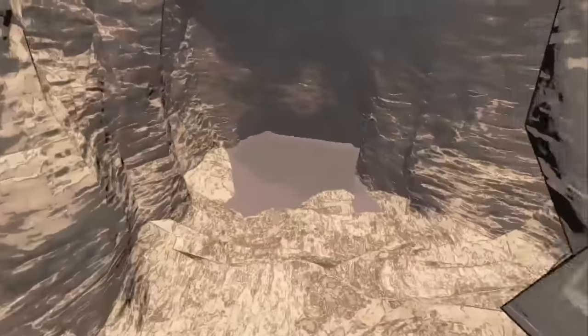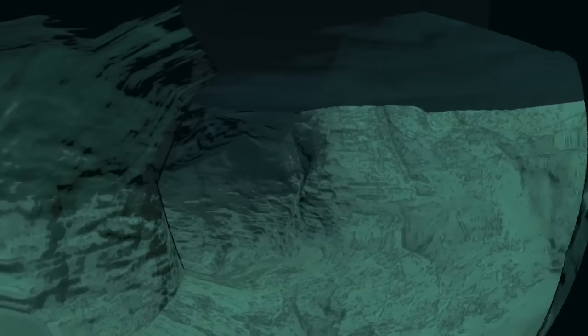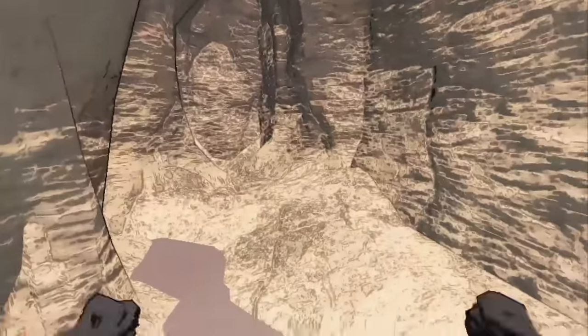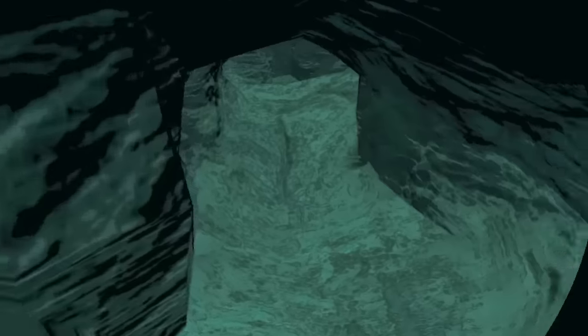One last cool feature in the caves is that you can actually go underwater to access new parts of the cave. When you see water, it's not just a dead end — you can crawl down it, navigate through it, use pockets for air, and access different parts of the cave because of it.